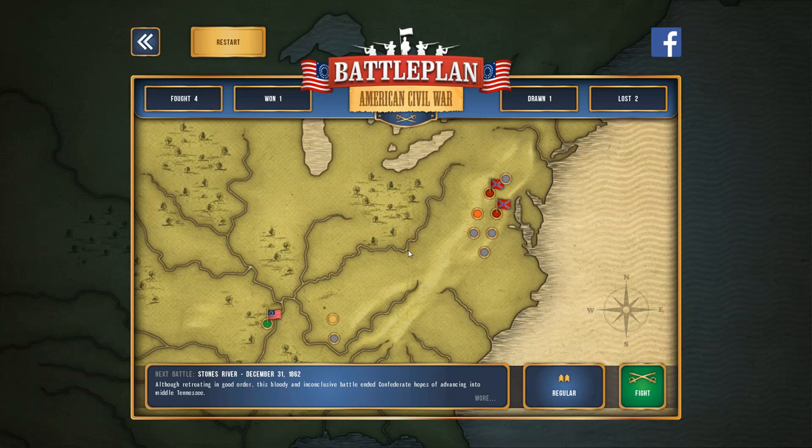Hello viewers and welcome back to Battleplan American Civil War. Last time we had left off with Battle 3 and we're moving on to Battle 4 now. We have a little bit of a mix-up inside the camp here. As some of you guys may have noticed, it says here now that we had fought four battles instead of three.